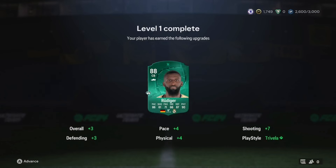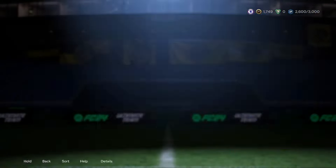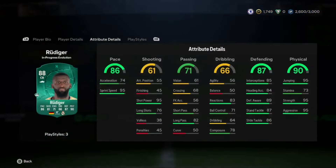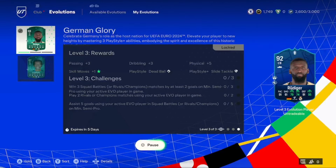88-rated Antonio Rudiger - he gains Trivela, which I don't think I'll ever use unless I'm passing around the back. He's up to 88 rating, gains four in pace, seven in shooting, three in defending, four in physical, and gains Trivela. That pace is going to be really nice when defending. The sprint speed is what matters - even more sprint speed is going to make him rapid in game. Very happy we got that first upgrade done.